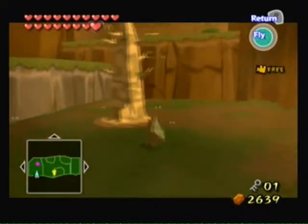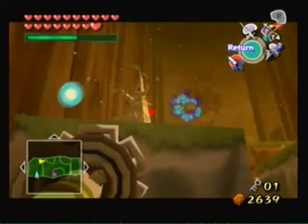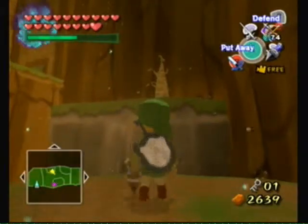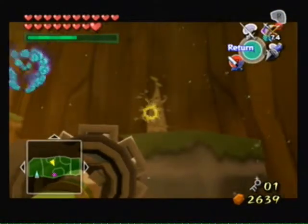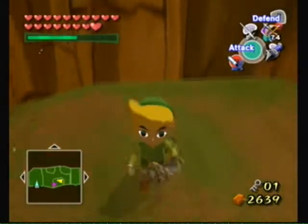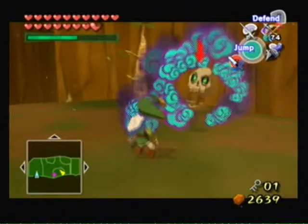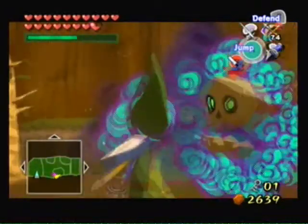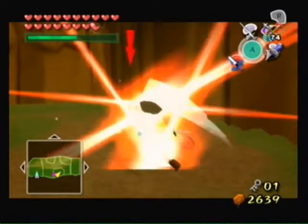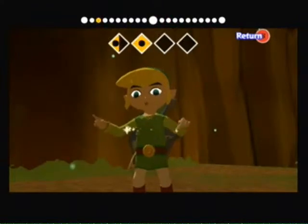I have run across a couple glitches in this game. On Shark Island, if you remember that hole you were supposed to fall into to fight all those enemies — I fell into the hole and was just standing on top of it. Another glitch happened in another area that we'll get to later; I'll explain it when we get there. And he hit me. Get over here and take that. Alright, back to business.